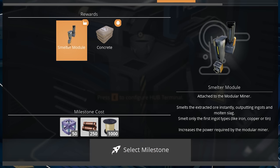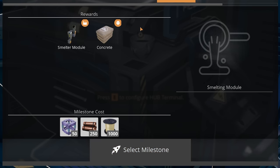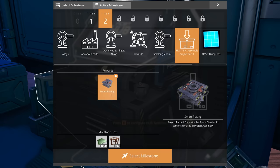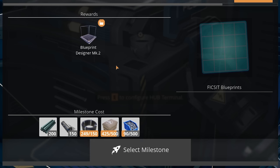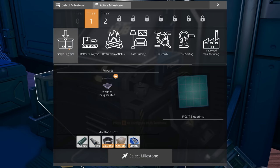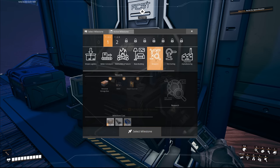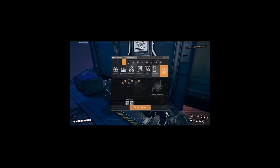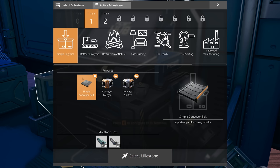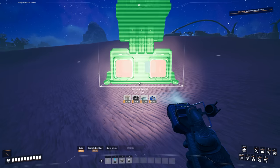Improved manufacturing gives us the assembler - our good old friend - with lead sheets and rotors. Tier 2 has alloys giving a foundry with bronze ingots, bronze pipes, bronze plates, bronze beams, modular frames, and inventory slots. Advanced parts gives a bronze frame and a lead frame. Advanced sorting gives crushed zinc, crushed magnesium, magnesium granules, zinc plates, zinc and tin mixture, and bronze ingots. The awesome sink storage mark 1 has 24 slots - if powered, the last slot item automatically converts to awesome sink points instead of overflowing. The smelting module attaches to the module miner and smelts extracted ore instantly, outputting ingots and molten slag.